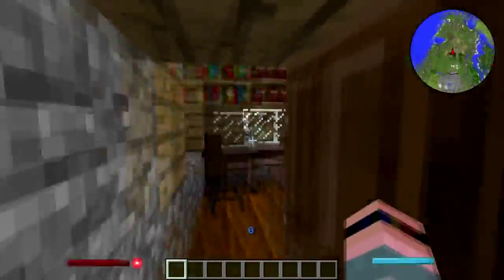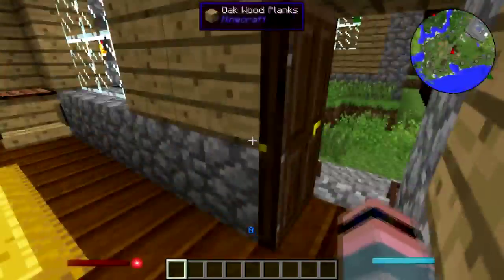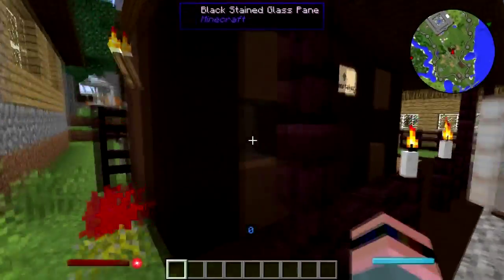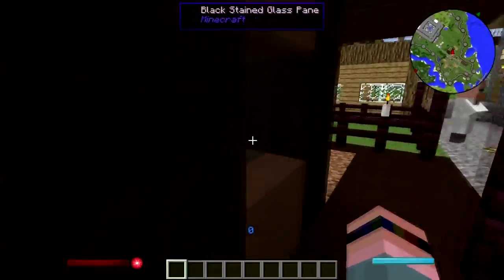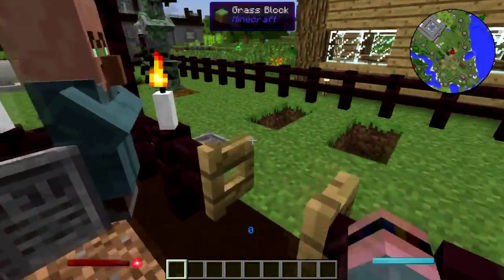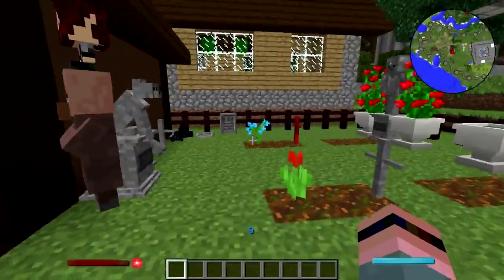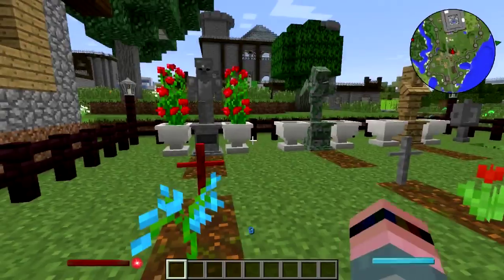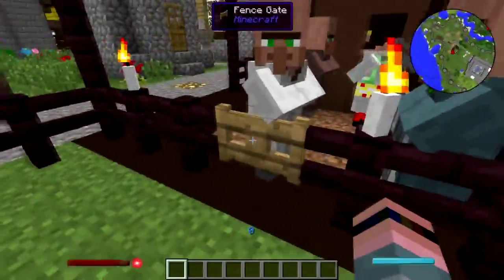That's a library that I redid, kind of keeping the vanilla village feel to it. That's the undertaker and the cemetery — this used to be a soul sand area. We had a zombie problem here, some dead rising from the grave. It was terrible.